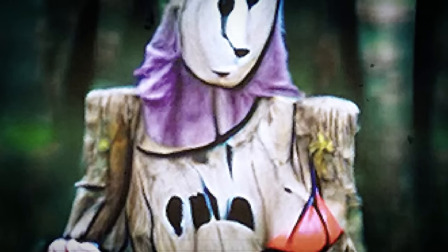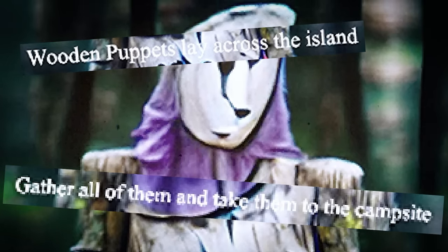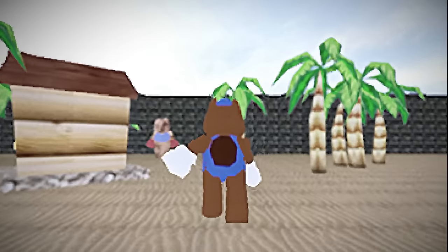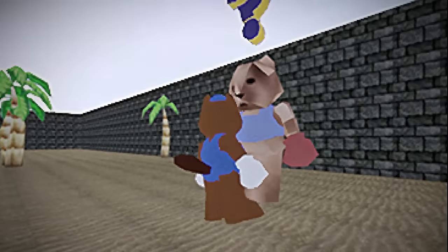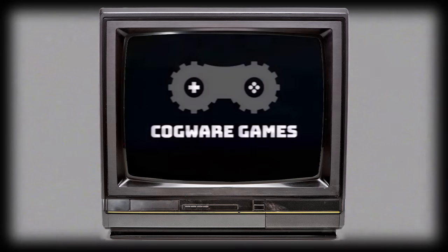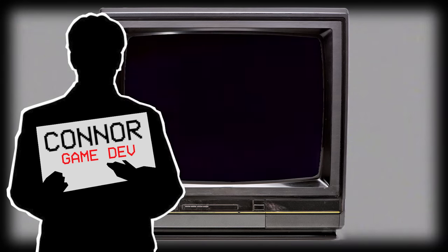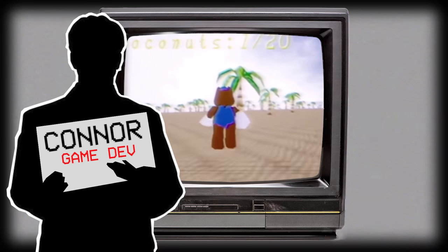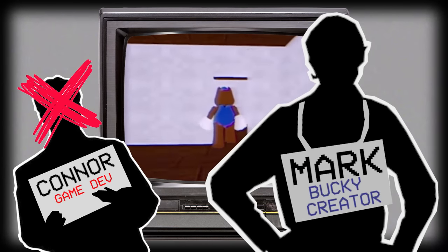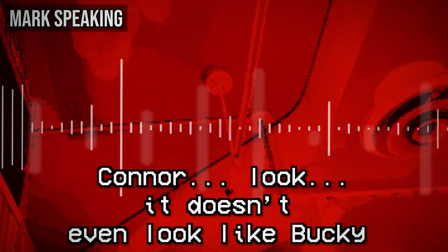It features a freaky wooden doll, and messages instruct us to seek out these relics across the island, gather them up, and then bring them to the campsite. With each doll we collect, new backstory is revealed. This backstory tells us of Shipwrecked 64's origins. A game developer named Connor was hired to create a game for the Bucky Beaver franchise. But after Connor failed to faithfully bring the creation to life, he was fired by Bucky's creator, Mark Mullins.